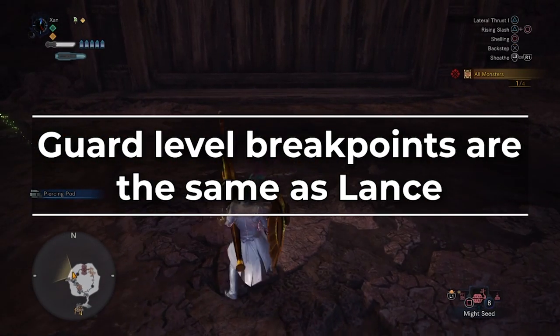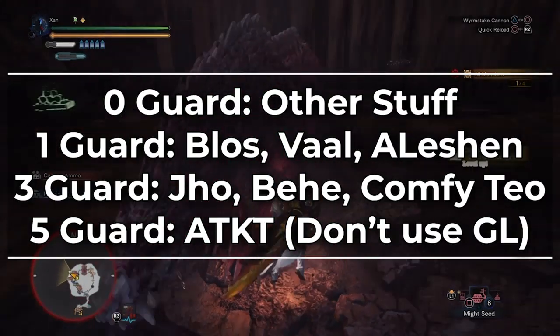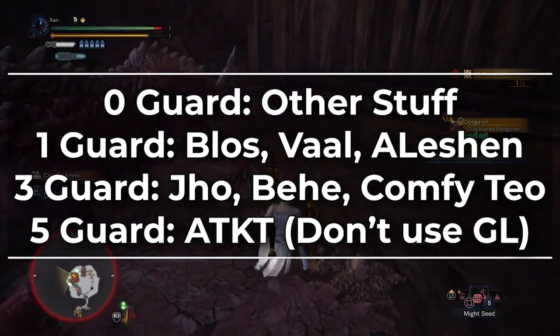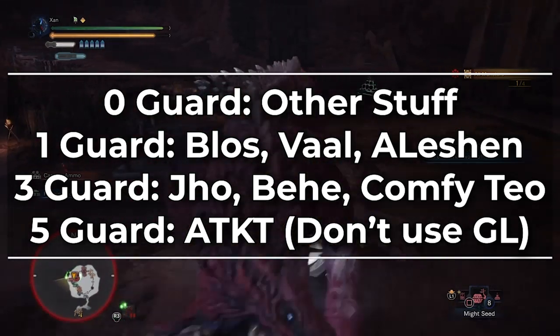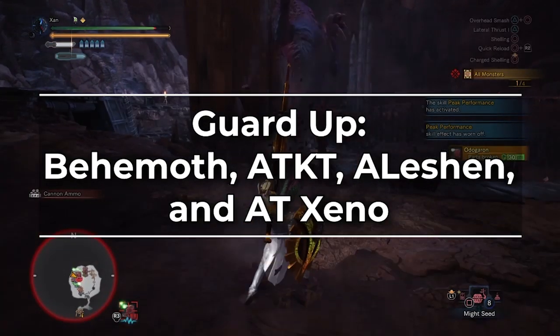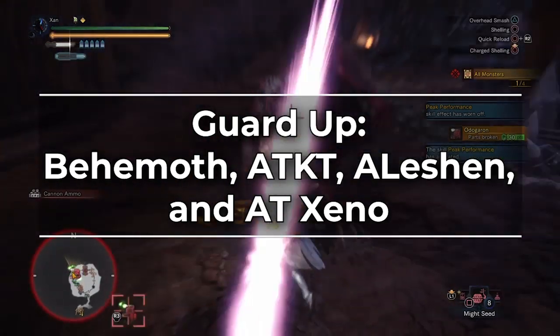Also a quick note about guard levels — they are the same breakpoints as Lance. So 0 guard for anything we don't list, level 1 for Diablos, Vaal, and Ancient Leshen, and level 3 for Kirin, Tempered Teal runs, and Behemoth. Level 5 is for AT KT exclusively, but honestly Gunlance is one of the worst weapons you can bring for AT KT. Guard Up is only really required for Behemoth, AT KT, Ancient Leshen, and Octave, and Xeno. Every other unblockable move in the game is fairly easy to dodge.